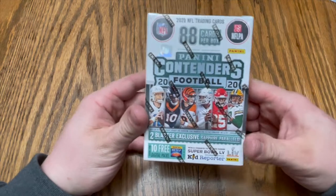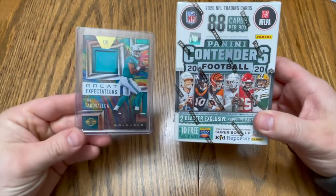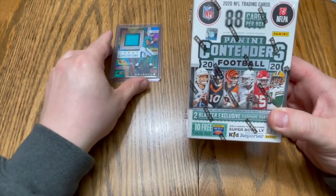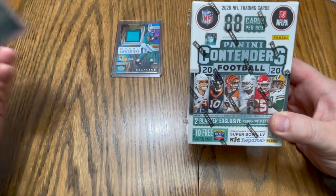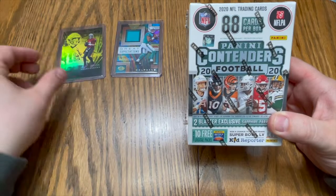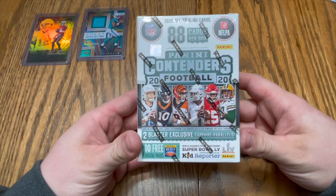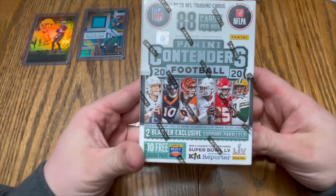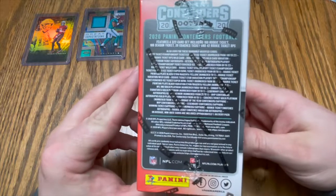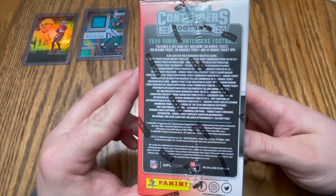We're gonna bring in some good luck here today. We're gonna bring in some pulls that we've pulled in past videos — got a Tua patch here from an Illusions blaster box, and we also got your boy Tom Brady, 54 out of 149. See if we can get a little help here with those today. Looks like you can find two blaster exclusive sapphire parallels, and there's a bunch of other pulls you could potentially get if you want to pause the video and take a look.